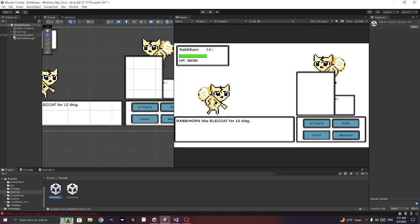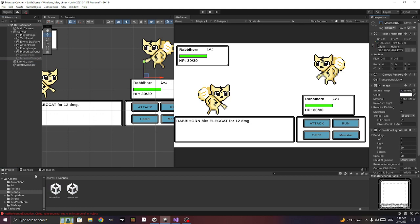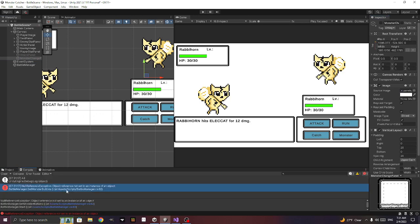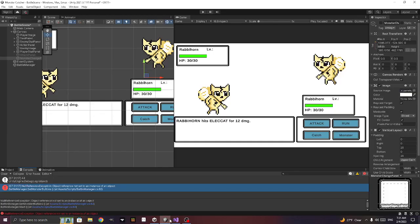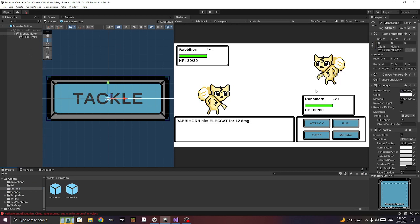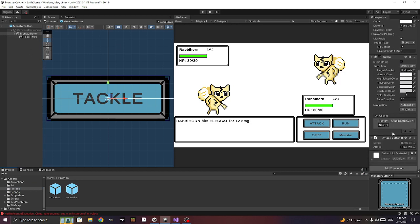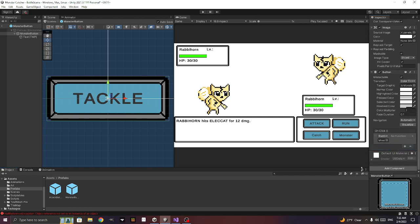We got some errors. Let's go back to the battle scene and see what the problem was. I never added the script to the button — the prefab still has the attack button script. Let's remove that component and add the monster change button script.